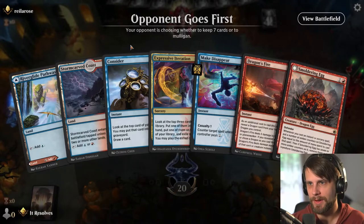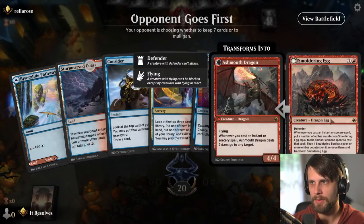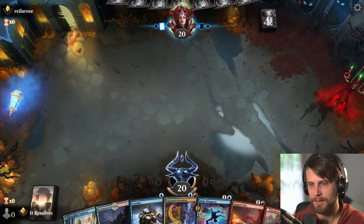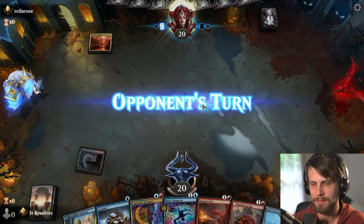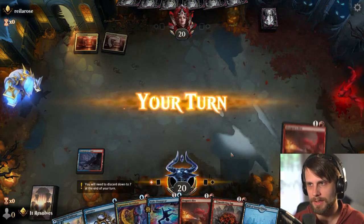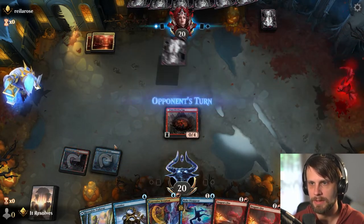Alright guys, here we are for game two. Let's hope for a slightly better game this time around. We do have Smoldering Egg on turn two, which does seem pretty reasonable. We're obviously wanting a couple extra lands here, but we should be able to get there. That's not a bad draw — we can get that down early. And then of course we've got our extra land drop there, so that's nice. Let's go ahead and drop the Smoldering Egg.